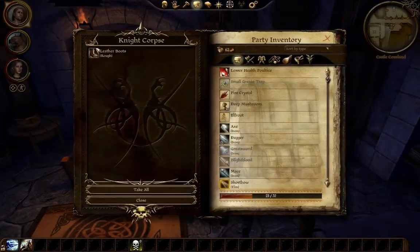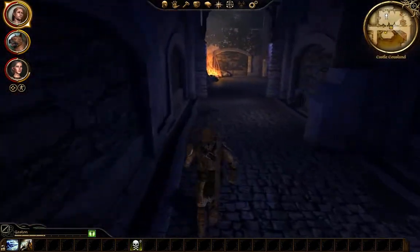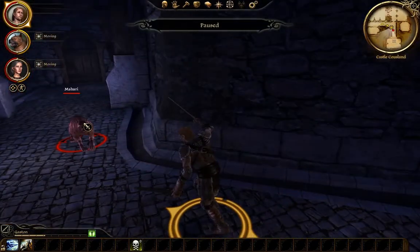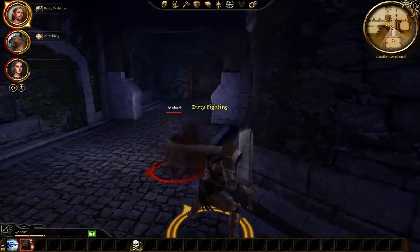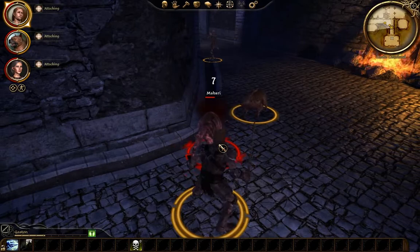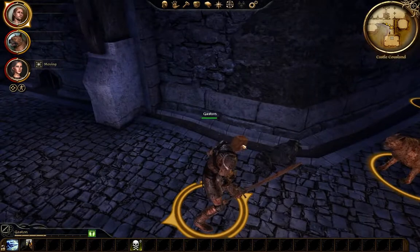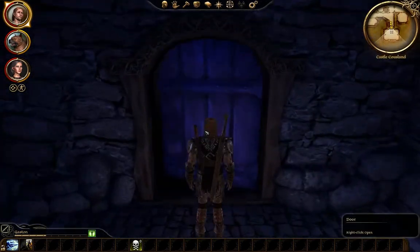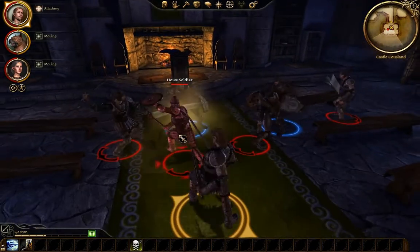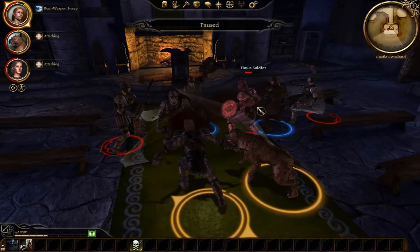Night corpse — leather boots, rough leather boots. Let's go over here quick and see if there's anything else. Backstab him. He died fast. Oh, we got our guard buddies fighting people here. Two weapon sweep — I just owned this guy and that guy.